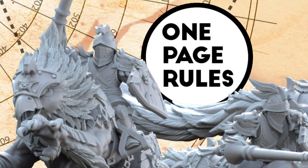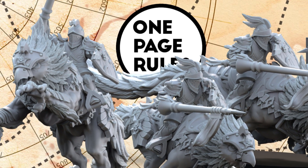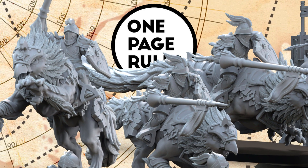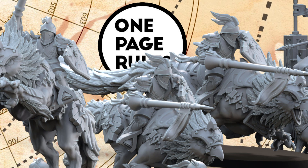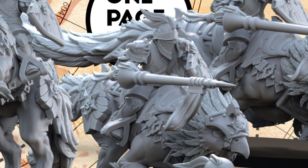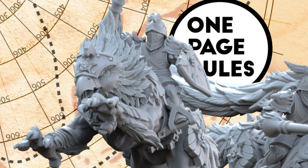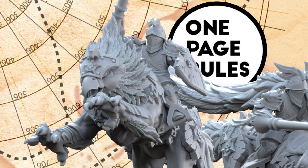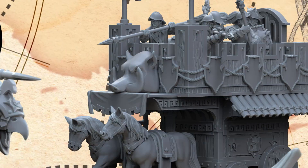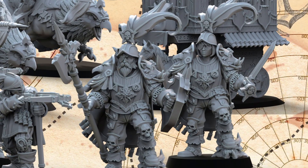The model I think his colors will work really well on will be one of these griffin riders from the Human Empire, from this month's One Page Rules. The abundance of feathers and armor means I can go dark with the feathers and light with everything else for a pretty vibrant scheme overall. And since the human is just a bunch of armor, I can keep that natural with just some metal, which won't disrupt the scheme at all. Also out this month are the War Wagon, the Marksman, and a very fancy General.